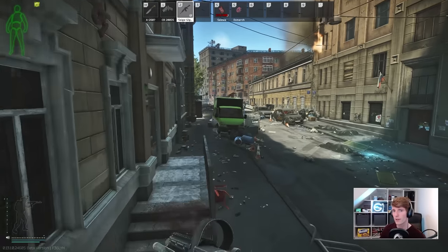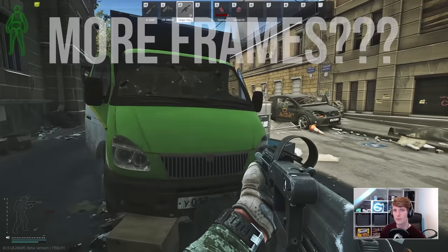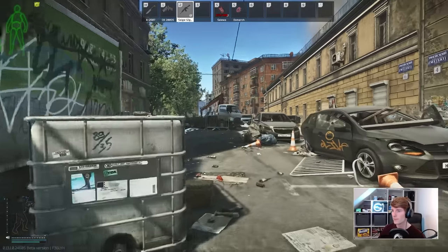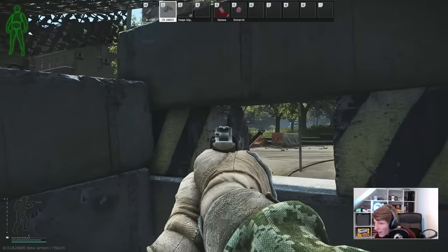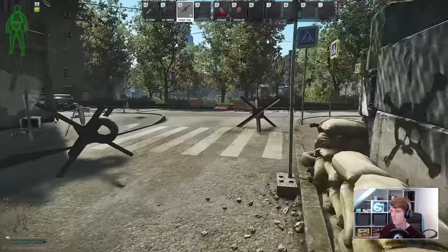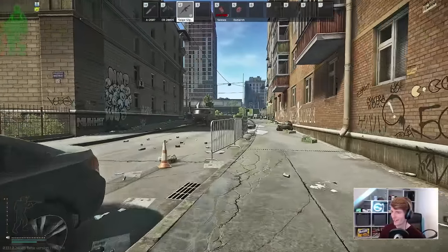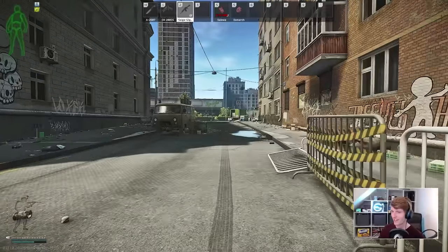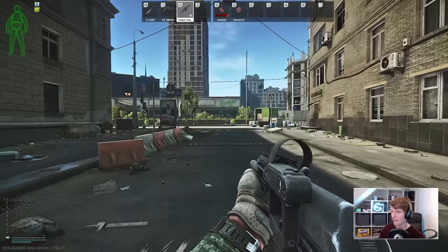Ever since Streets came out, one of the biggest questions has been how to make this map run well, or at least passably. After spending a bunch of time trying this and tweaking that, I finally discovered the main root of my problems as an Nvidia GPU user: VRAM. In this video, we're going to be looking at Streets performance specifically, because if you can run Streets, you can run all of the other maps no problem, although you might have to sacrifice some visual quality if you don't want to be changing settings all the time.